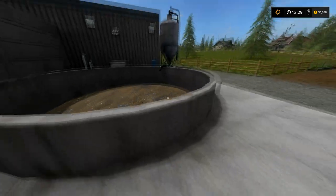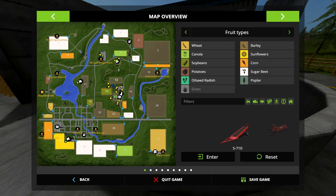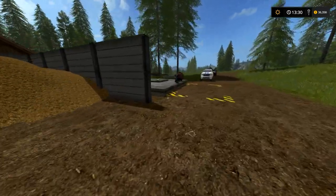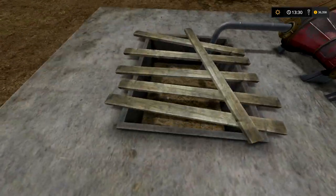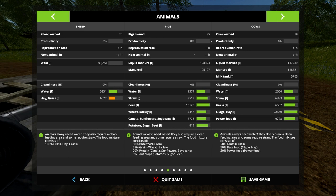This is our liquid manure next to our cows — you just drive up to it and fill it up. Today I will be working from the pig farm, which is right next to your solid manure. If you hit F1 you can see our slurry fill level, and if you go to our animals you'll see it there as well. To produce liquid manure, all you have to do is feed your pigs or your cows. If you give them straw they'll produce solid manure, but if you want liquid manure just feed and water them. If you're looking for a solid manure tutorial I will link that in the description.